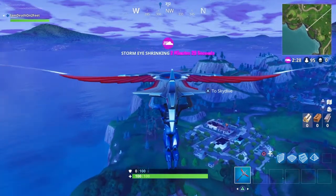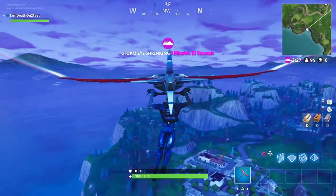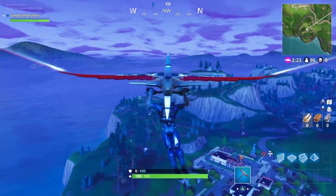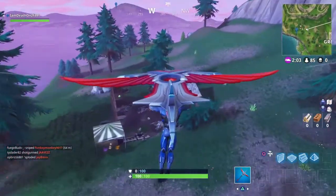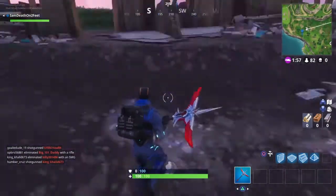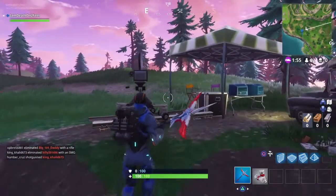Number nine will be in between Greasy Grove and Snobby Shores. Follow the trail there — there's going to be a busted-up house with a dino footprint on the ground. There it is — there's the tracks, there's the camera. Grab the bandages. Get up and shake what your mama gave you.